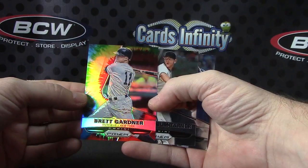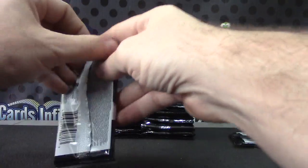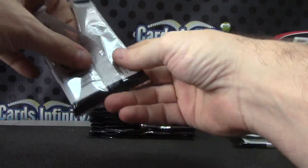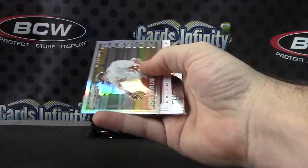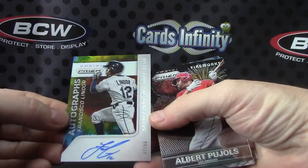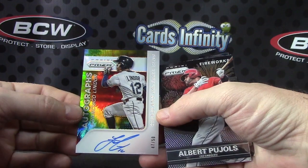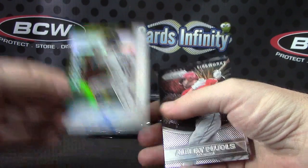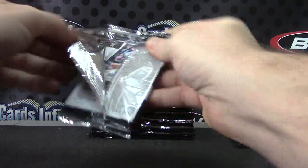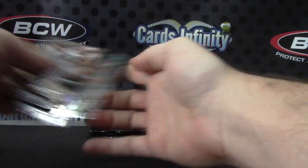Brett Gardner AL, American League tie-dye, numbered to 250. What happens, Philly Man Cave, if all the hits are American League and Rye Wilkes doesn't get anything? Is that what you call tough luck? Joe Mauer, Cleveland tie-dye, number 47 — that's a good-looking card, I like the way the tie-dye looks. Albert Pujols, American League. Barry Bonds Prizm.